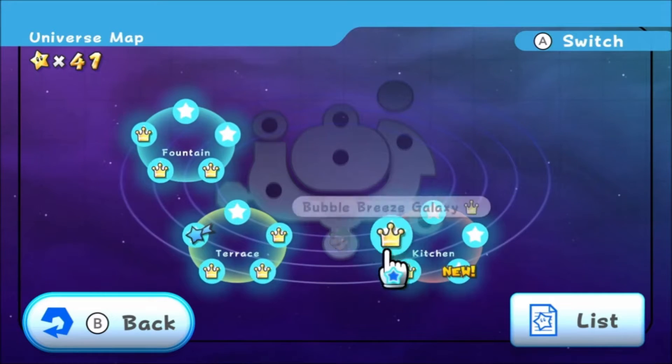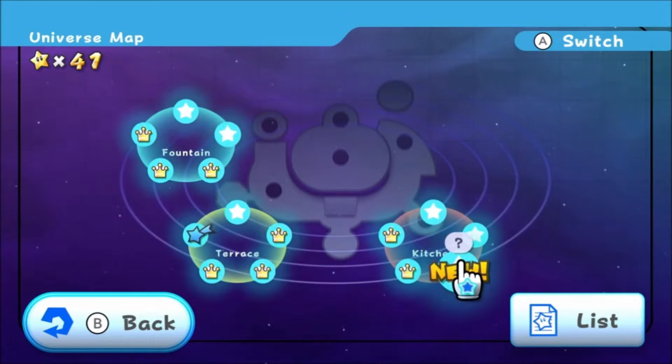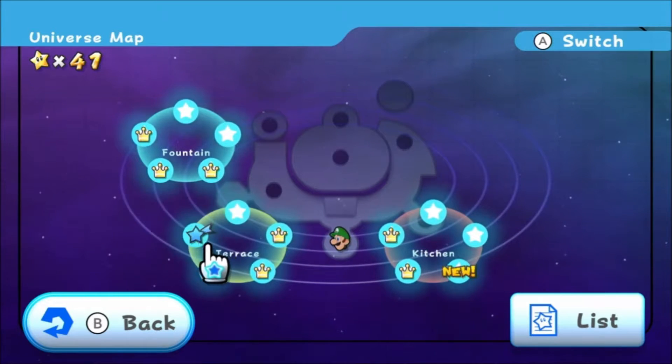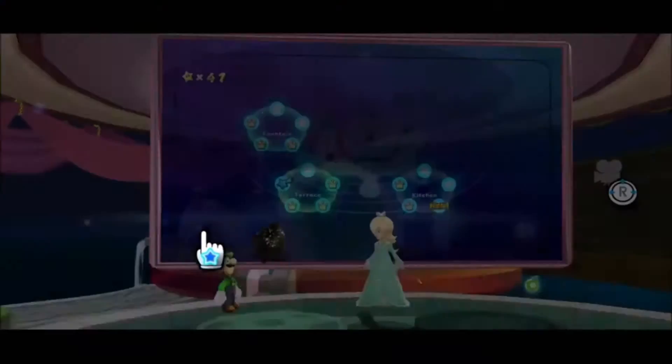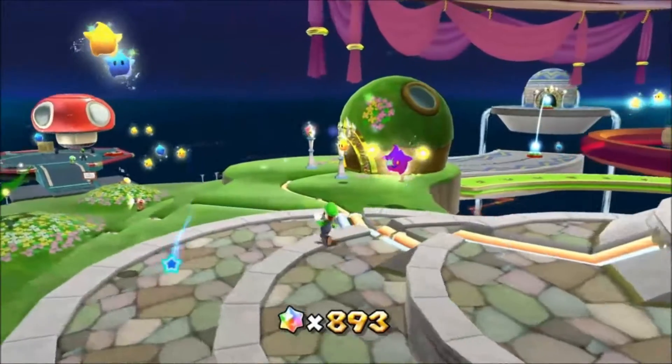We almost finished up completely of the kitchen, and we have Bowser Jr.'s next mission over here that we're going to have to tackle. But it looks like Honey Hive Galaxy has a comet for us, we might as well go check that out too while we're at it.